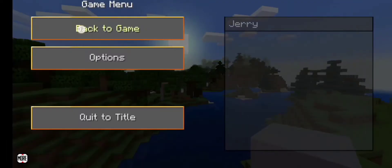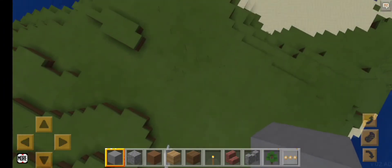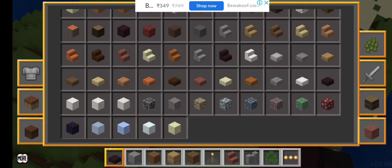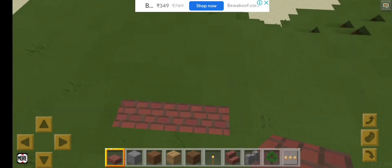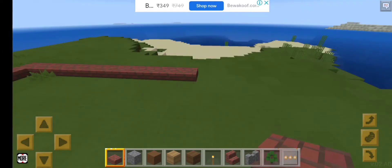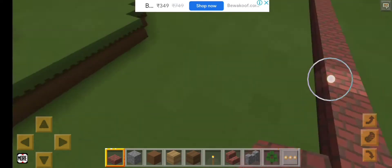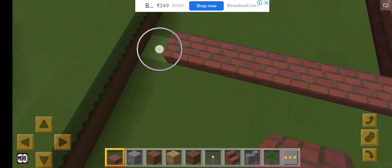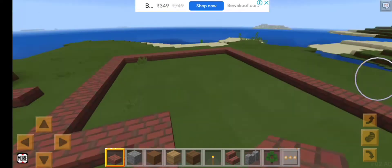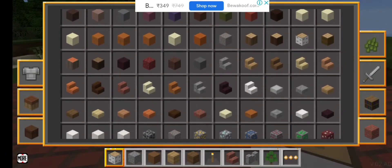Hi guys, it's me Kojagori! Today we're gonna make a brick house, and I'm gonna make the walls out of bridge wood. Let's get started. I'm gonna make the floor first with red colored brick. Now let's get out over here — it's gonna look so beautiful. Okay, I'm done with it. Now let's add some walls.